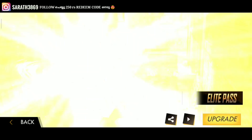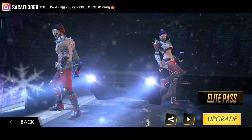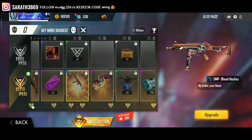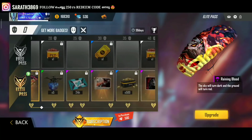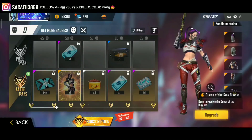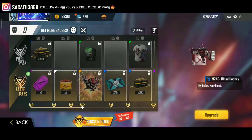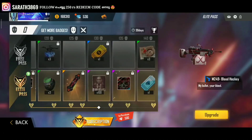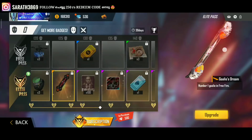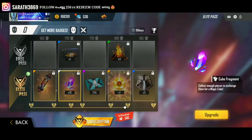We have a female bundle and the skin is included. Now let's upgrade it — we have to go back and upgrade it. Now let's go to the lobby; the Elite Pass is ready to upgrade. Going back to the female bundle, there is no gun skin on the M249, so there is no power in it. This is a surfboard — it's interesting to see the design of this surfboard. This is our Magic Cube Fragments.